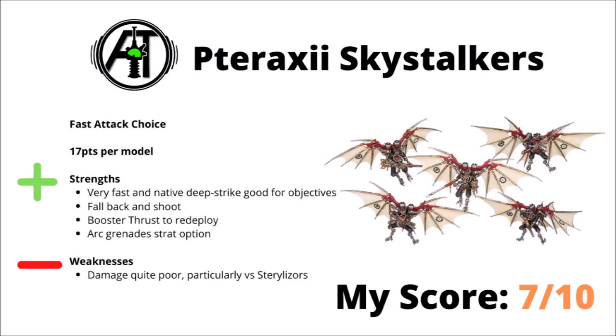Next we come to the Pteraxii Skystalkers — 17 points per model for a winged flyer with a Flechette Carbine. Perhaps generally aimed to be a utility unit, being very fast with native Deep Strike, and maybe not having all that much damage output means they're quite good for just mainly going for objectives or actions. They're pretty handy little skirmishers — they can fall back and shoot, and use Booster Thrust to redeploy, and potentially hand out an Arc Grenade if you do need to try and finish off a vehicle. Really, I think the Skystalkers are just a little bit lacking at the moment, mainly because there's a fair few units that kind of do what they do, but better. Unless you're firing at the absolute lightest infantry around, their damage output is pretty poor, particularly when you compare them to Sterylizors. I've rated them 7 out of 10 — I don't think they're really dreadful in a vacuum, but just pretty much eclipsed by their other competitors, both in the Fast Attack slot and Skitarii Infiltrators perhaps.